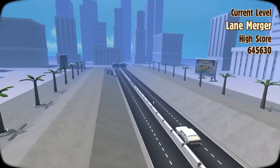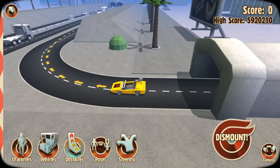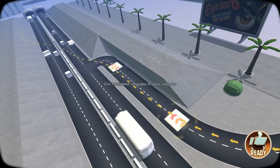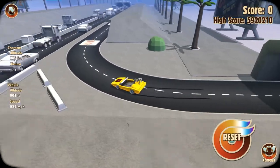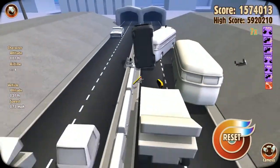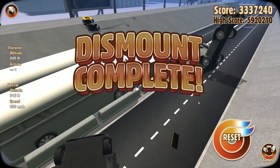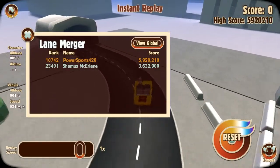Lane merger — we want to have as much time to get up to speed as possible. We want a boost, and another boost. The pose is good. Turbo, turbo — oh shit, hit me, destroy me! That is a sweet pile-up, but I didn't even break my high score. I didn't even break 10,000.